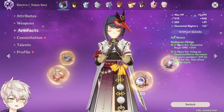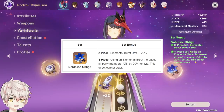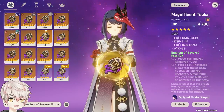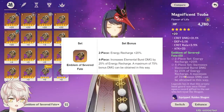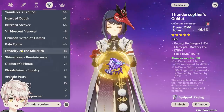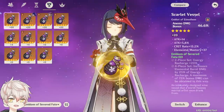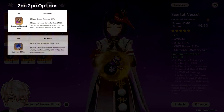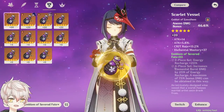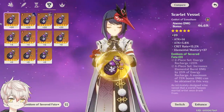For artifact recommendations, I recommend 4-piece Noblesse as the highest value set for Sara, even though the uptime is only 12 seconds compared to her 20-second burst cooldown — it still compounds best with her natural attack buffing kit. For a high damage burst Sara, 4-piece Emblem provides the most mileage with 20% recharge and additional conversion to burst damage. 4-piece Thundersoother is strictly inferior to 4-piece Emblem for a burst build. I would not recommend 4-piece Tenacity or 4-piece Thundering Fury since the activation of her elemental skill does no damage. For 2-piece mixtures: Emblem for 20% recharge, Noblesse for 20% burst, Thundering for 15% electro, or Gladiator/Shimenawa for 18% attack.